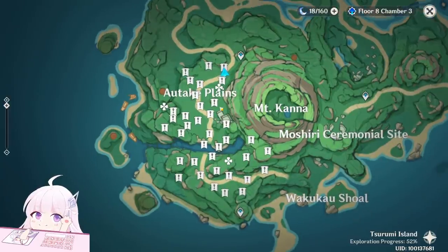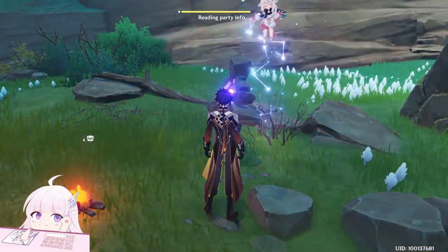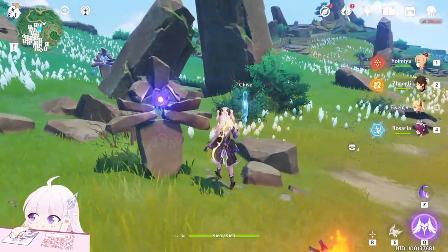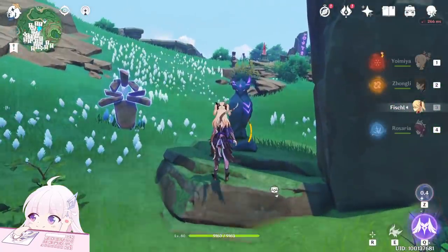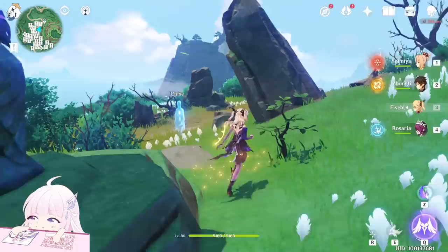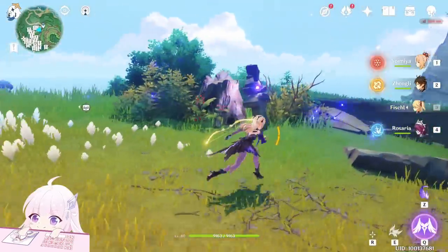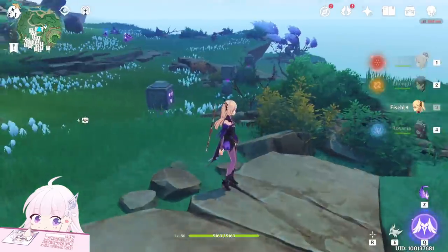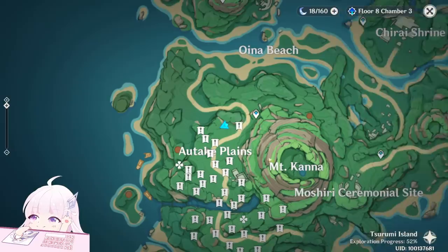Immediately after you talk, behind here you will just find this one. You need an Electro character to light them up. Just light them up like this — this one is done. Then light this stone up as well using the plume. This one will appear; light it up. After those two, we can go back to where we started and find this one. Then go toward this direction — North-West is under here. Those two are done as well.